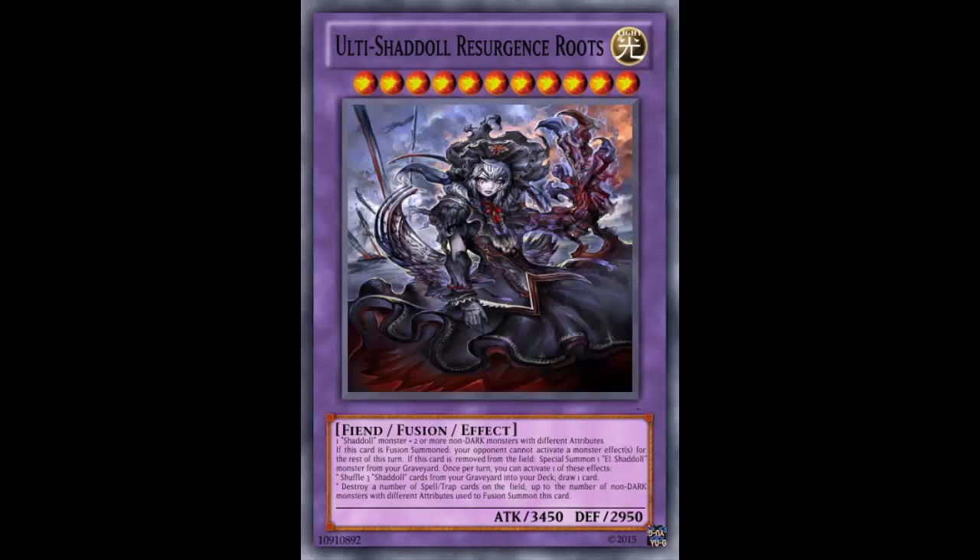When this card is fusion summoned, your opponent cannot activate monster effects for the rest of the turn. That's okay, but your opponent usually isn't planning to activate monster effects during your turn anyway. Unless you're summoning this via El Shadal Fusion during your opponent's turn — like fusing Construct on the field with a non-dark monster in hand — then that effect is actually pretty good. But besides that, this card is really difficult to get out.